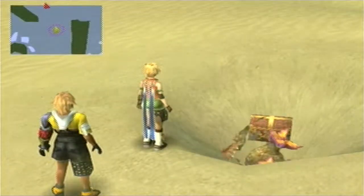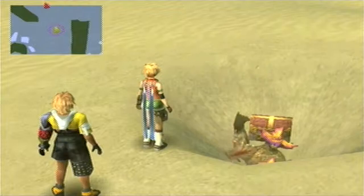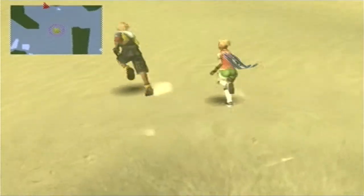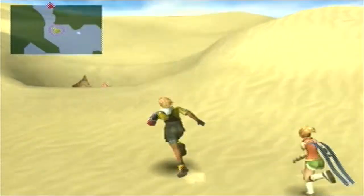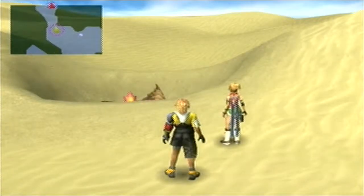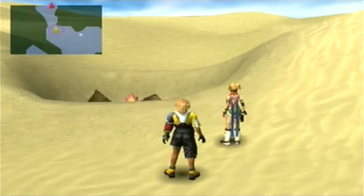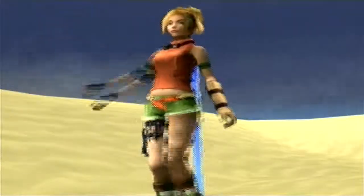And another very obvious Sandragora. I want that treasure chest, so I will be right back after I have slain this thing. Sandragora beaten, and our reward is two teleport spheres - that could be useful for our sphere grid. The arrow's pointing us to go up, but you're kidding me - I have to fight another Sandragora just to make it through and actually advance. I'm starting to get sick of these things. The Sandragora has fallen, so I am free to run through his little sand pit.